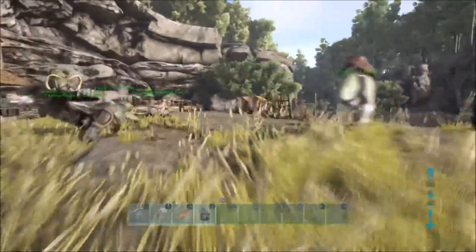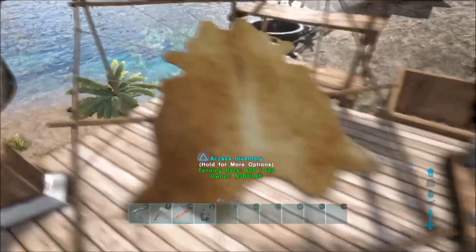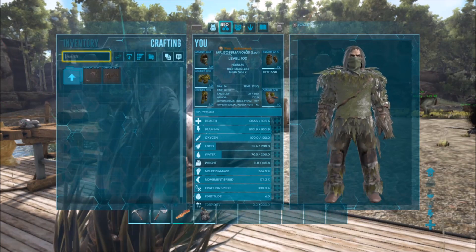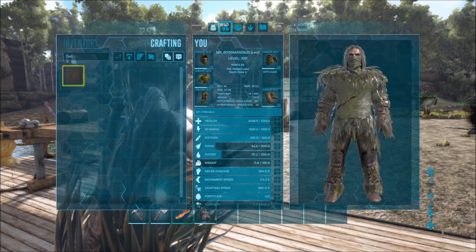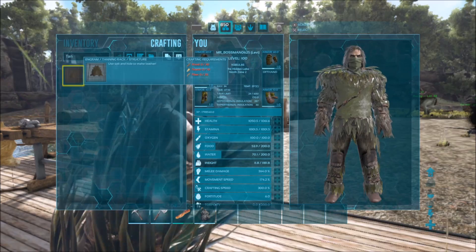So the first thing you need is a tanning rack, which is right over here — this is what it looks like. To make it you need — let me pull it up real quick — 30 wood, 10 thatch, and 20 fiber. Pretty cheap.